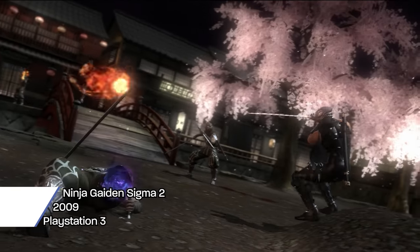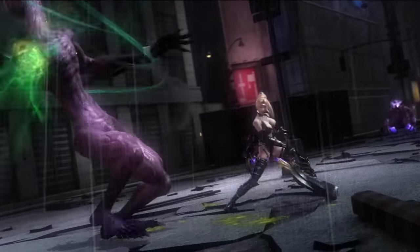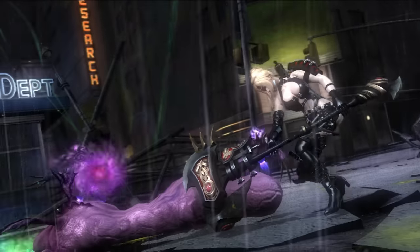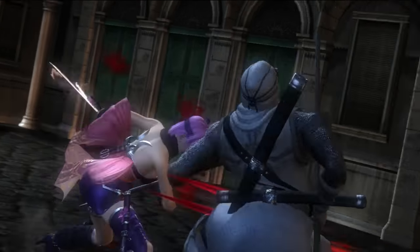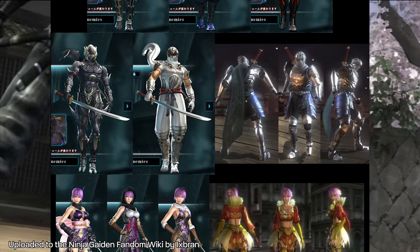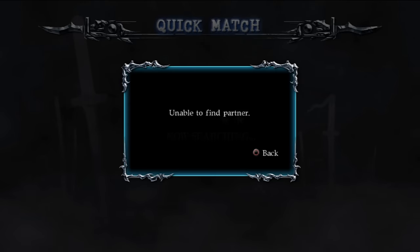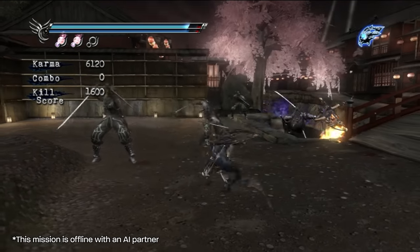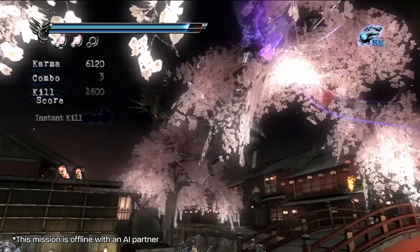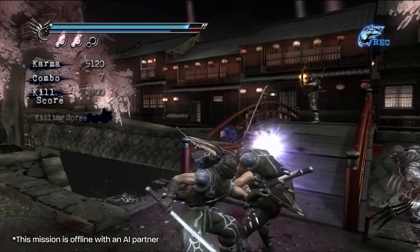Ninja Gaiden Sigma 2 had to heavily rebuild the engine of Ninja Gaiden 2 to run on the PS3, and several compromises had to be made. Once again handled by a different director, Sigma 2 added Rachel, Ayane, and Momiji with their own chapters in the story, Enma's Fang greatsword, chapter challenges with karma scoring, three new costumes for Ryu plus one DLC costume per character. Mission mode was reworked into online co-op tag missions, though the netcode was mediocre — these missions involved more enemies on screen so they were unstable and slowed down on top of the lag, though you could still play missions with AI.